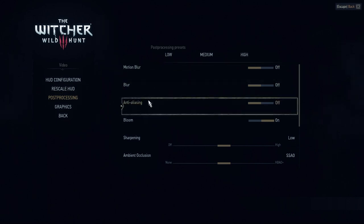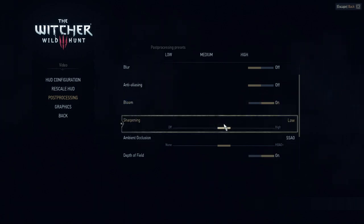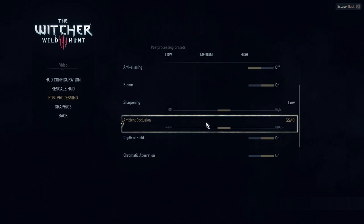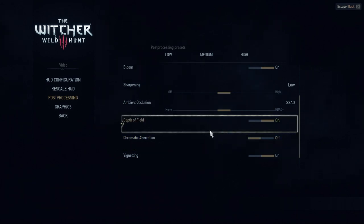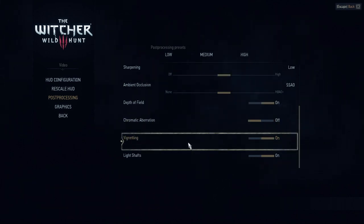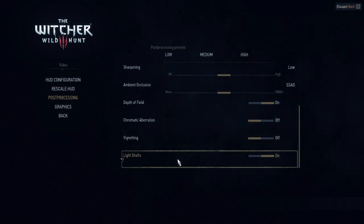You're going to want to turn Anti-Aliasing off, as that's what the recommended post-processing settings are. You're going to want to turn Sharpening to at least low, but high if you can. Chromatic Aberration you're going to want to turn off. We're going to want to turn Vignetting off as well. Sun Shafts should be on — or off if you want to see more of the sky.